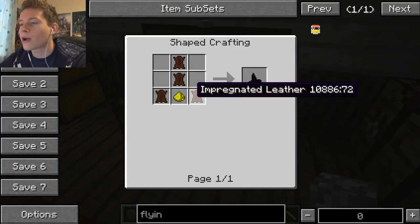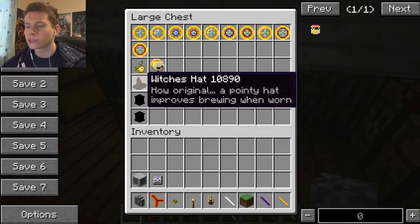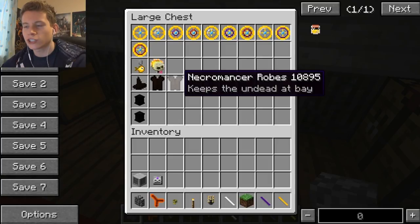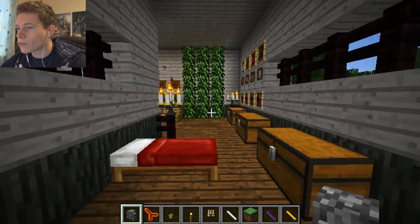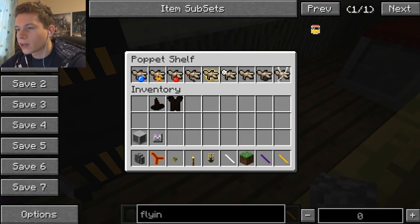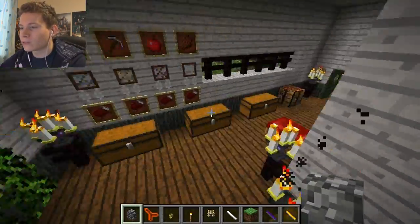The witch's hat is crafted with impregnated leather, which uses whiffs of magic and a diamond vapor, so it's pretty expensive but gives you a decent leather-type protection bonus. The necromancer robes look pretty good too — I'll get those out ready for when I'm flying on my broom. You can also put your puppets in the puppet shelf and they spin — looks really funky.